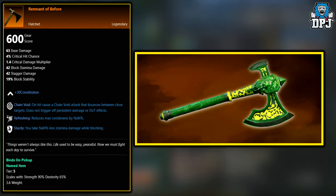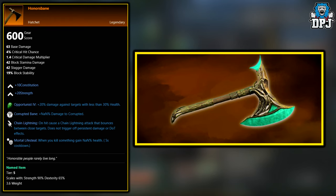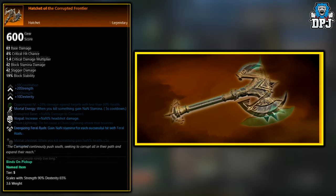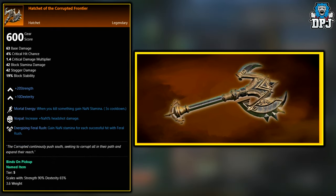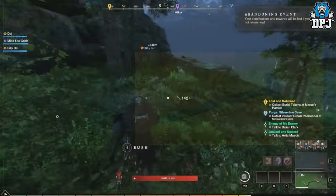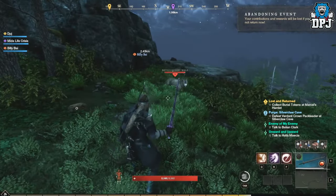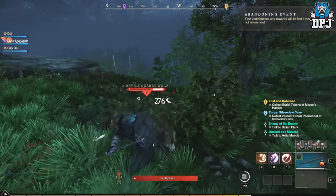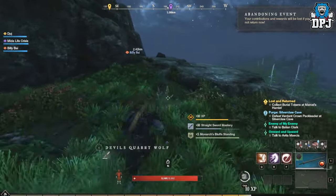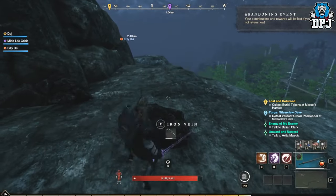The next four, we actually have no idea where these drop from right now. We have the Violent Delight, the Honor's Bane, the Hatchet of the Corrupted Frontier, and the Khan Quest. These four, we don't know how they drop as of right now. If you want to pause the video and check out their stats and what they offer, be my guest. Also, if you've had any of these drop and know where they specifically come from or how you can get them, please let me know and I'll edit the video description for everybody else to see.